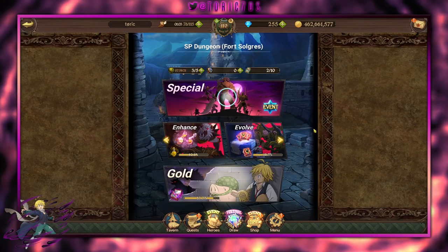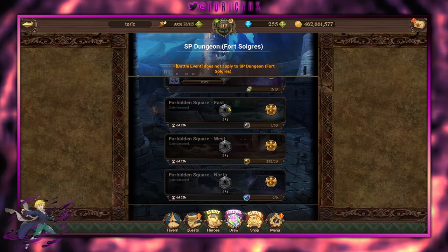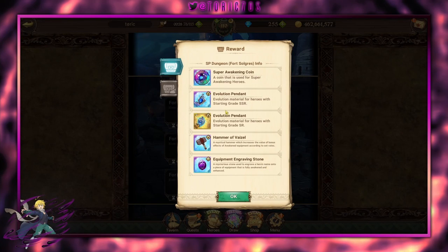The Platinum Dungeon is one of three coin dungeons in the special tab for Fort Solgris. This dungeon might not be visited by a lot of people because the entry is a little steep — we're talking six whole Platinum Coins. It's generally recommended not to burn your Platinum Coins unless the units they belong to are already maxed out, in which case you'd spend your dupes to further max additional units in the Platinum Coin Shop. If you have an abundance and don't want to exchange what's available in the coin shop, the Platinum Coin Dungeon can offer decent alternatives: Super Awakening Coins, a couple different Evolution Pendants, Hammers, and UR Stones.